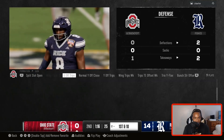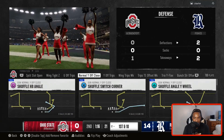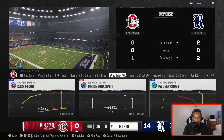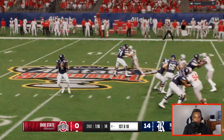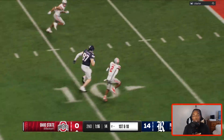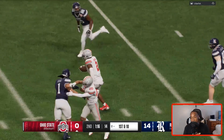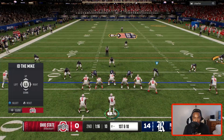Let's see what I want to do here. You off trips, normal off close — I like this normal off close. Let's run this right here: Shot Wide Wheel. Thank God we got that pick — it was looking spooky. If they would have gotten a field goal there, we would have been in big trouble, but we got a shot now.